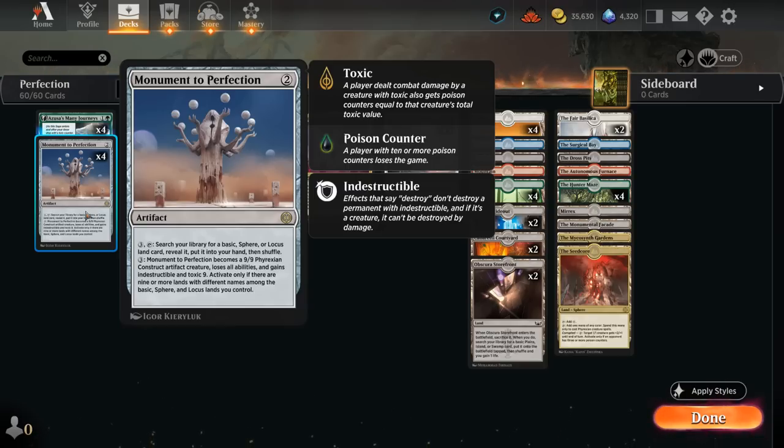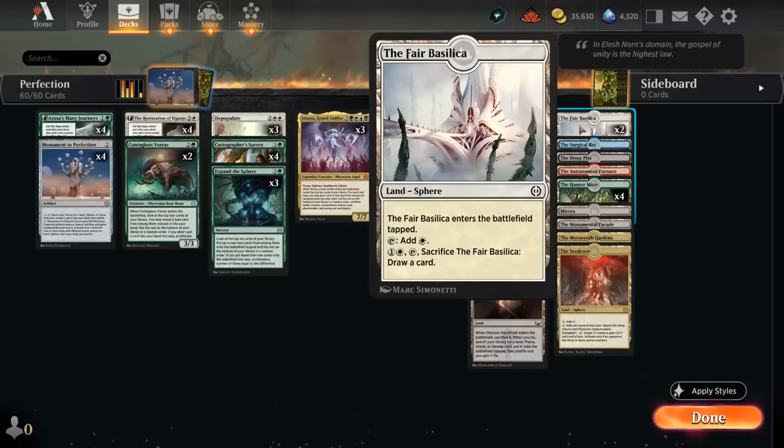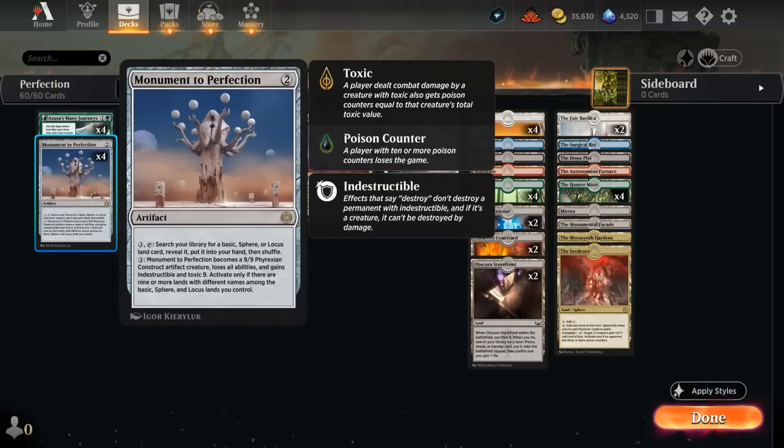There are no locus lands in standard but plenty of basics and spheres. All the lands in this column have the sphere subtype so we can search them up with our Monument, and as soon as we have 9 or more basics or spheres with different names on the battlefield, we can pay 3 mana to turn our Monument into an indestructible 9/9 creature with Toxic 9.